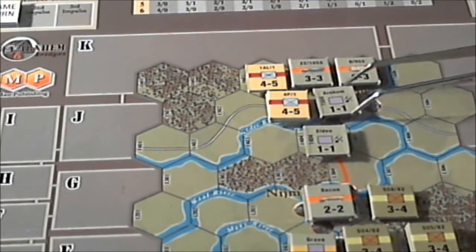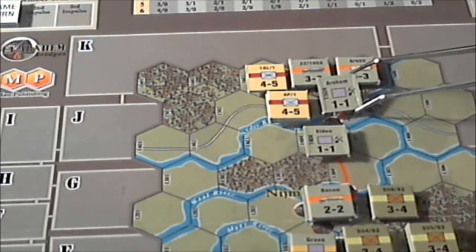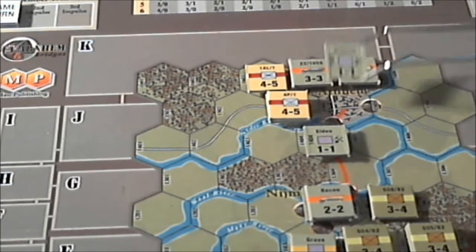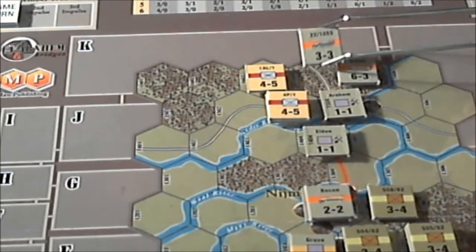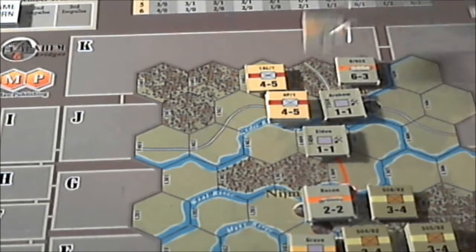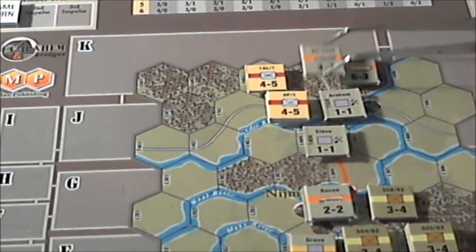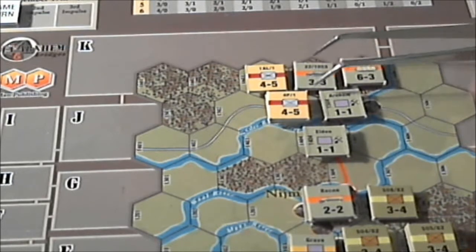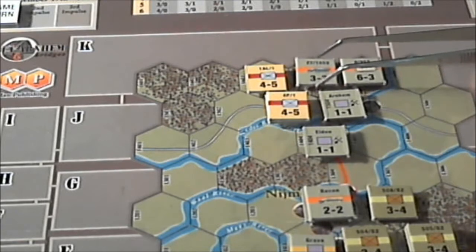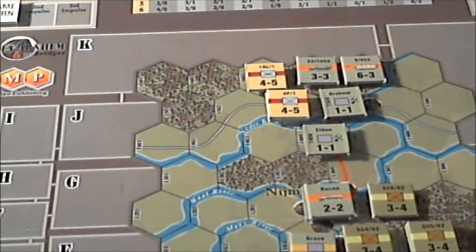Arnhem — defenders are dug in, that's what the little pick and shovel symbol is for. It's just like a little garrison, and these are part of the 10th and 9th SS. They're in pretty good defensive terrain. Combat, I believe, is optional — if I learn anything different, I'll let you know.